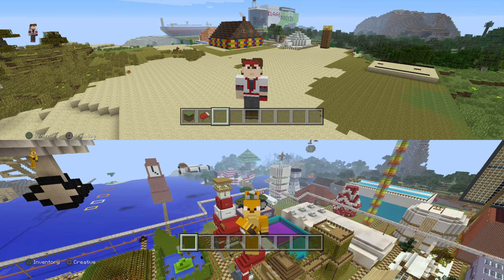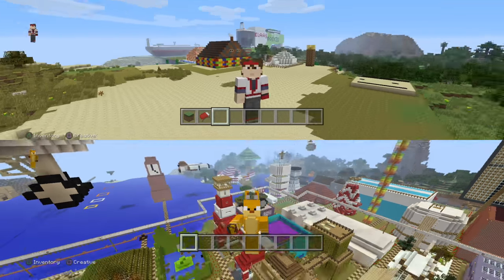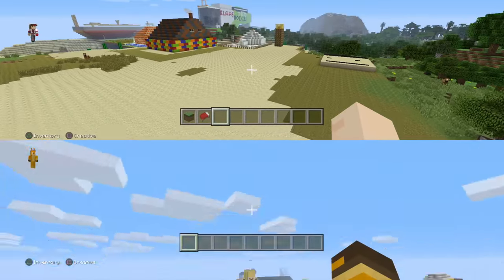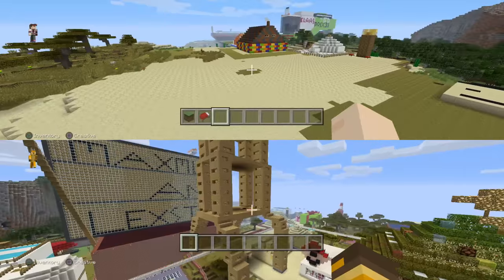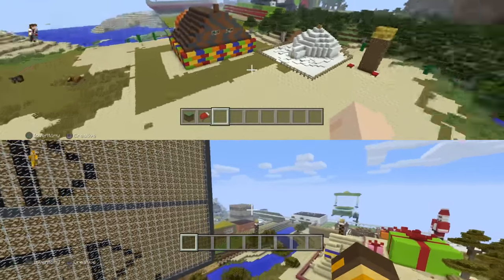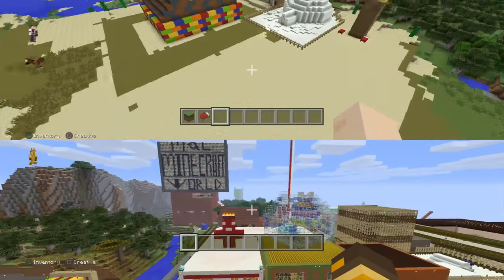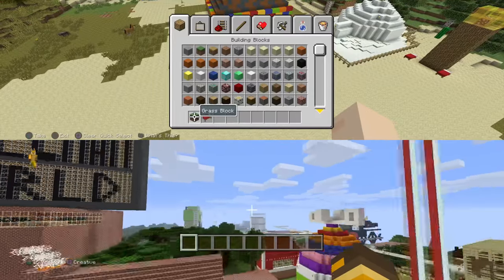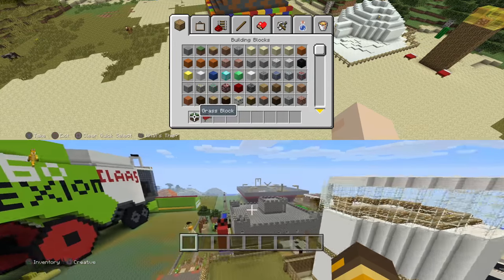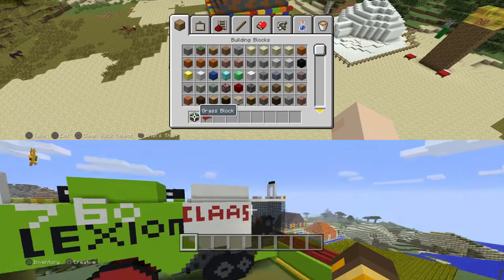Hello everybody and welcome back to Maximus and Lexter! Today we're going to be building a lollipop house. As Lexter said, this is our new big build - after our last one being a train station, today we will be building a lollipop house.